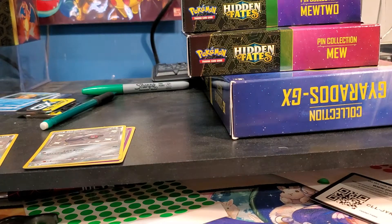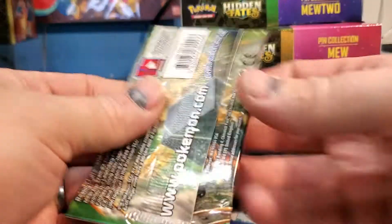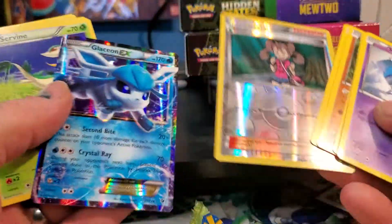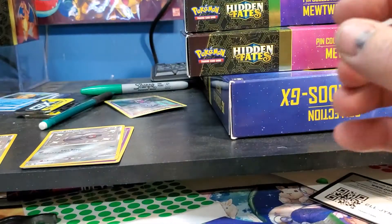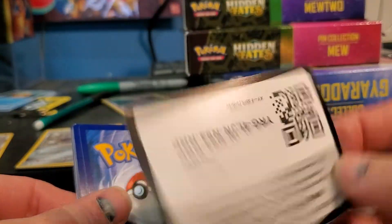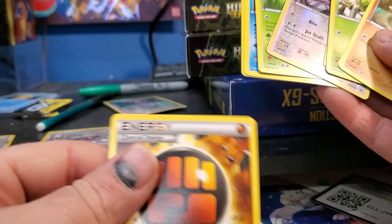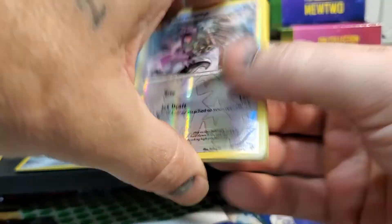That screaming in the background is just one of my offspring. Let's see if I get any good full arts to grade - Cosmic or Fates Collide pack. I got a Glaceon - not terrible - Glaceon and Shauna, rest can be given to the kids. Wow, strong energy - Aerodactyl, superior energy pouch - these are just mangled in here. Strong energy is still playable at least.